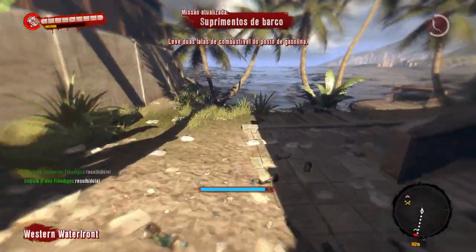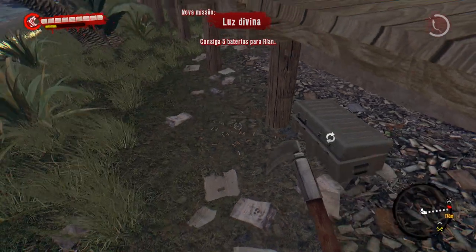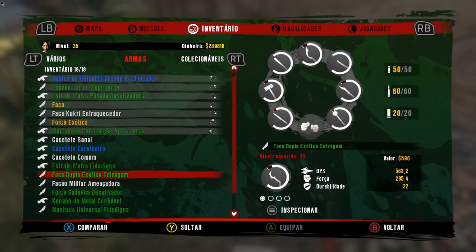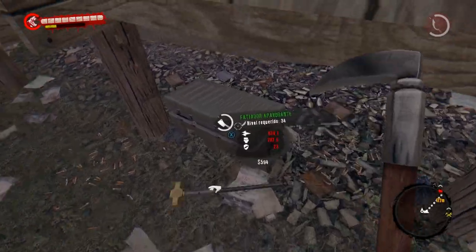Já fiquei com o inventário cheio, mas não tem problema. Apareceu essa arma com 639 de dano — como eu tinha dito, não tem problema porque é só voltar no inventário e descartar uma arma com menos dano. Tem essa marreta com 202. Essa aqui será a próxima que irei descartá-la. Na verdade, para não ter que ir lá para cima e depois vir para cá para baixo, descarto logo essa — a próxima arma que vou descartar é aquela outra marreta de cima com 202 de dano. Peguei.